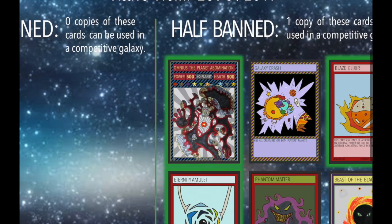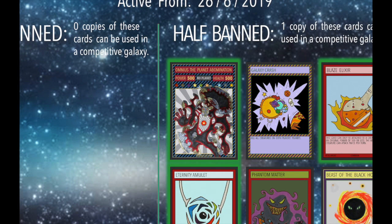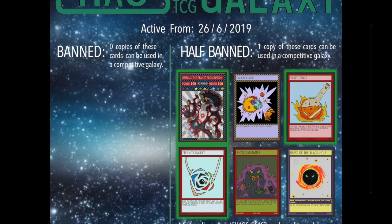The first card: the big daddy himself, Omnius the Planet Abomination. He's brand new on the list — you're only allowed one of him. The reason is he's a fantastic card, and with set three coming out very soon, hopefully at the end of July, I want to promote people using planet strategies and their own boss monsters rather than just a strong no-planet card. So Omnius is down to one, which I think is fair.